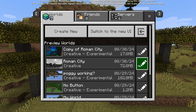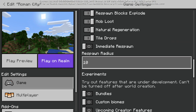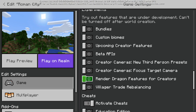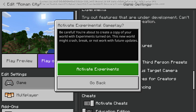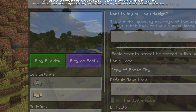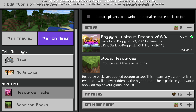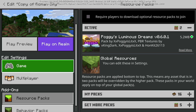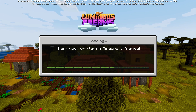However, if you want to do this for a pre-existing world, go into the pencil icon, scroll most of the way down until you find Experiments, and click 'Render Dragon Features for Creators.' It will say it's making a copy of your world — click Experiments to confirm. It will make a copy of your world. Make sure you go into it, go to Resource Packs, and activate Poggy's Luminous Dreams. Then all you have to do is play Preview.